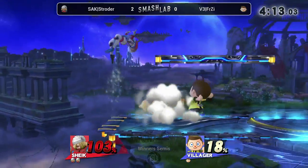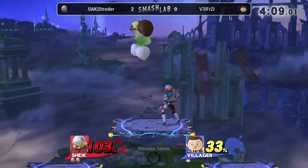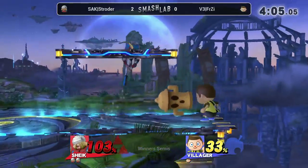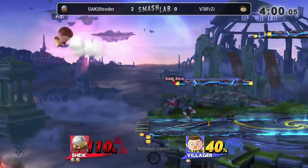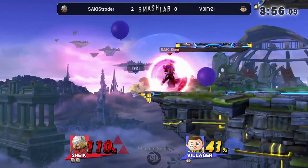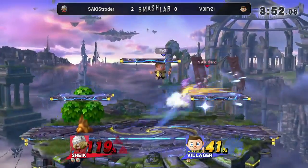See if Frzee can clutch out this stock. Getting up tilted and forward smashed. I don't know how much practice for Frzee really has, but he's doing good. He's trying to approach behind the Lloyd. The problem is that wherever Frzee tries to approach, Schroeder's on the other side of him — that is really interesting.